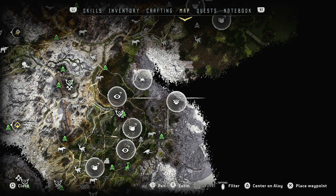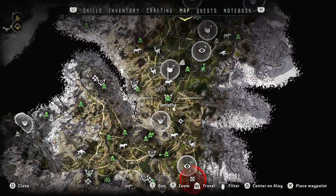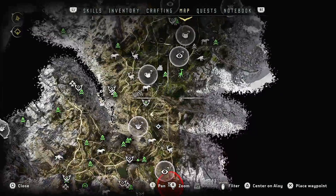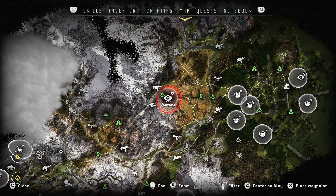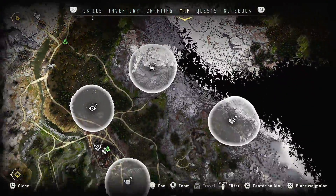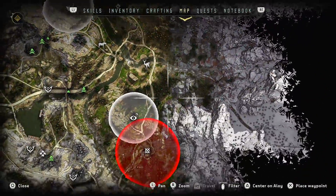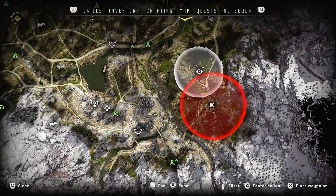Hey guys, what's up? Welcome back to Horizon. Today, before we head into Karja territory, there are two corrupted zones over here in the eastern part of the map I want to take care of. There's the one we stumbled into in an earlier episode, which is for level 18, and I also noticed there's one way down here which is just for level 15. So I'd like to knock these out before we get too far out of the level range.